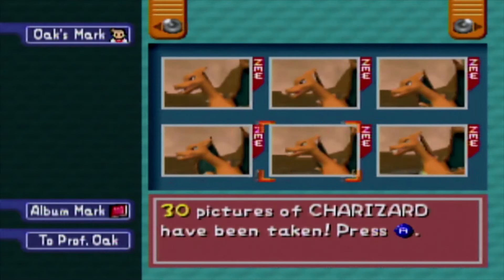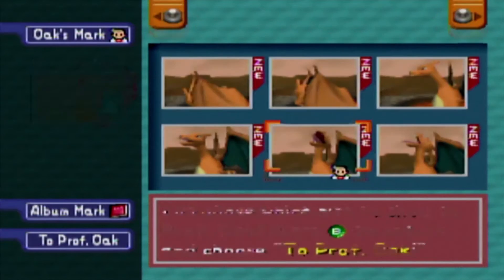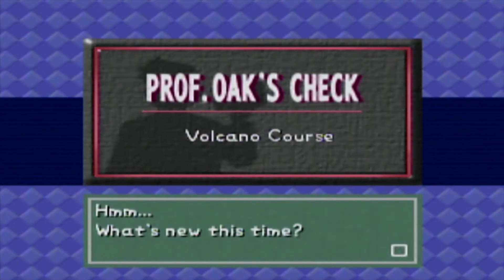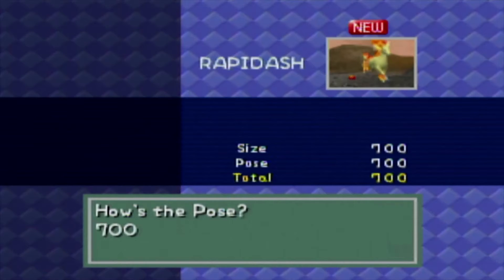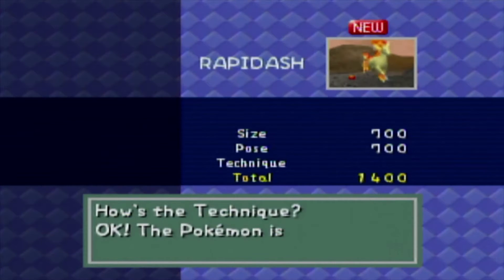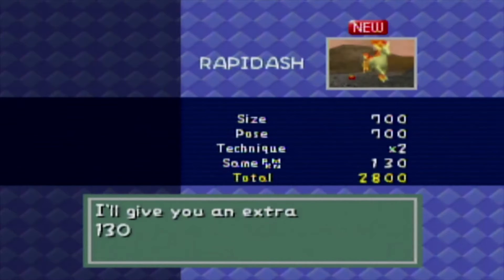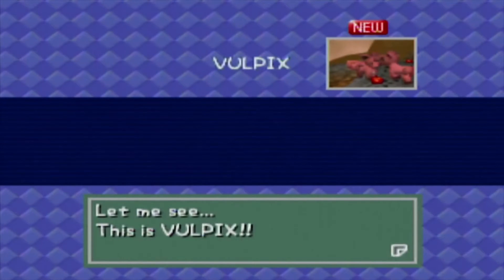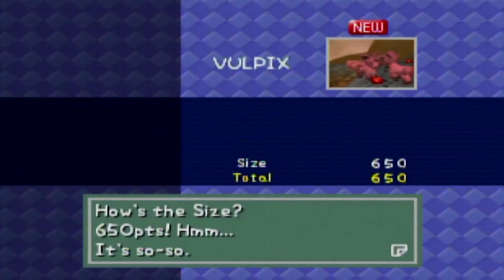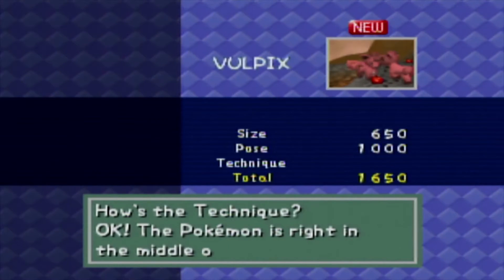After you have selected one Pokemon picture of each type you have captured, it is time to move on to Professor Oak's armchair photography criticism. Oak judges your pictures based on five categories, not all of which will apply to all photos. The first being Special — this one is attributed to only certain situations, such as a balloon Pikachu or a rare picture of Mew. Basically, this is only for certain Pokemon scenarios that Oak particularly enjoys. I suggest finding an online guide for this one, as it's very specific scenarios.